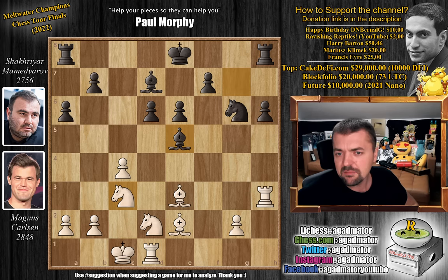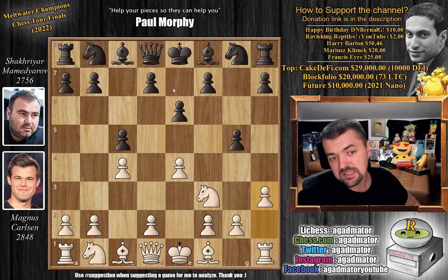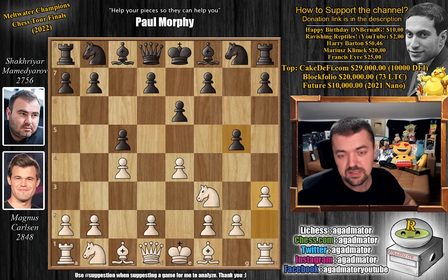It was a mix of desperation — I doubt Mamidyarov had this prepared as a surprise. I think it was more: 'I'm already losing 2-0, I have to try something radical to get back into the match.' And it didn't work out, as Magnus played all the top engine moves refuting the weird g5 idea. It's a nice line for bullet or hyper bullet, or maybe 3-minute blitz, but above that it would be hard to pull off.